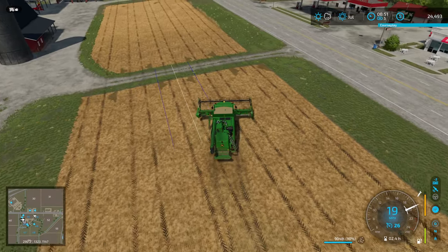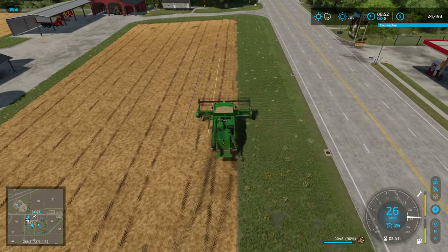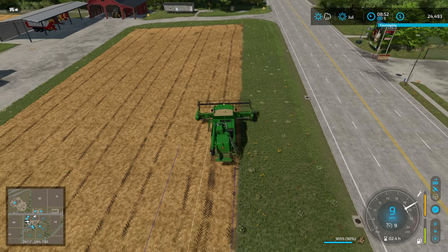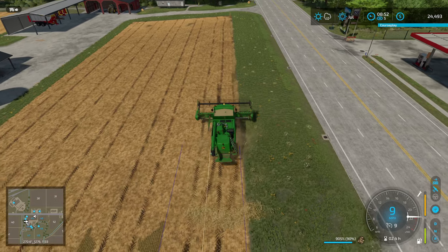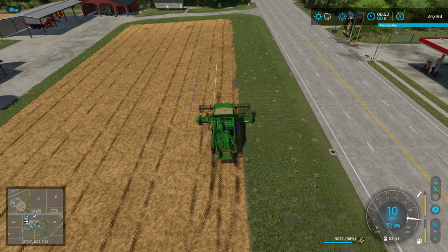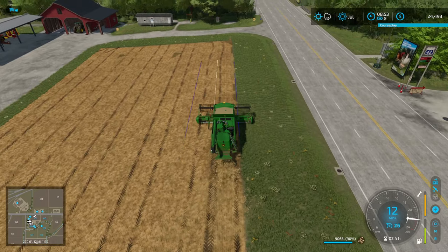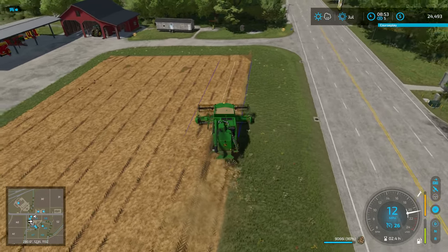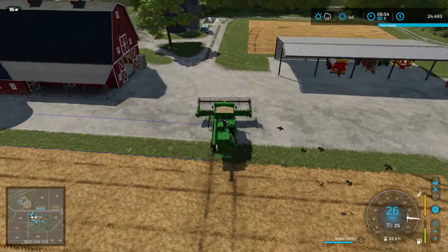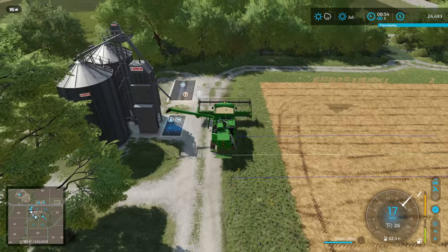You can shift the track over — there's a keybind that will shift your track over one direction or the other, which is very helpful. You can watch the lines moving over. So if you have it slightly off in one spot, it kind of helps out a little bit. Let's go ahead and get the oats taken out of here and put into our silo. Then we'll go check our grass.